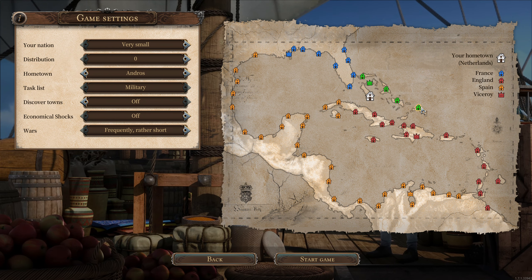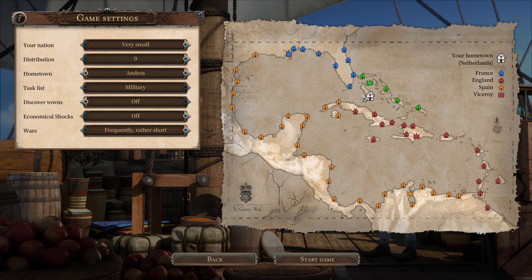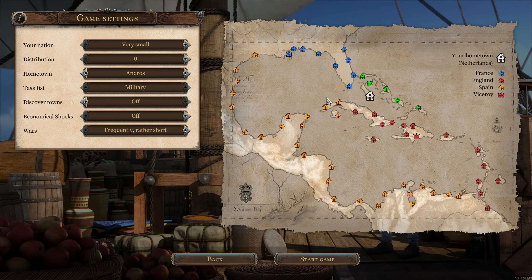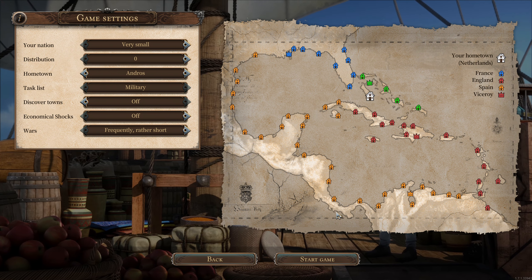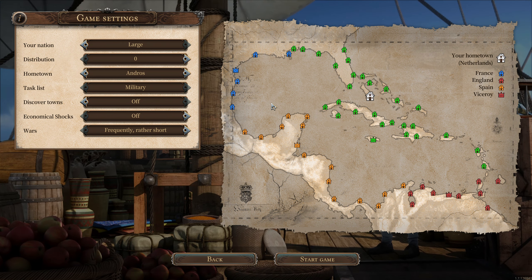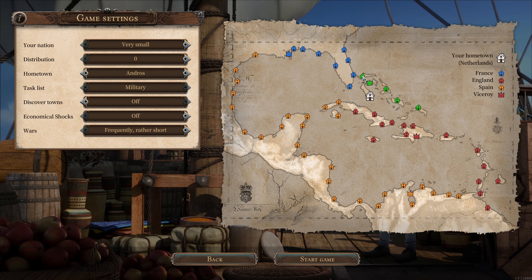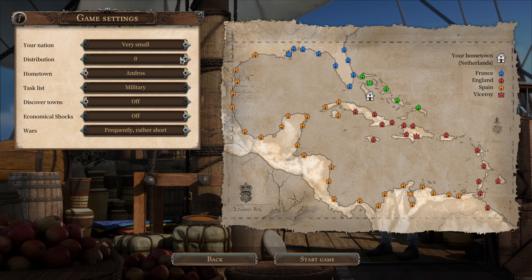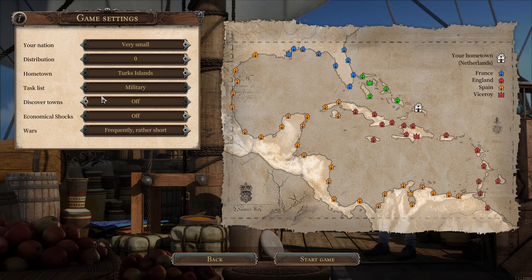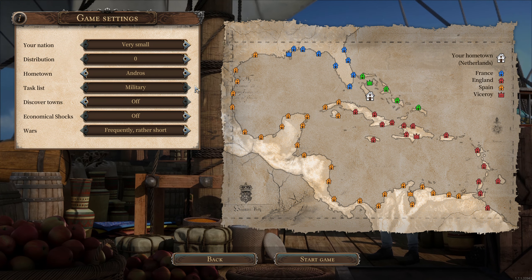Here we have the settings and you can see the Netherlands which we chose to start with — very small, only about six units. France has about nine. This is a pretty central spot: we are close to England, close to Spain, and close to France, so a lot of traders come through this area. It's easier to catch them here than if we chose a larger starting territory.